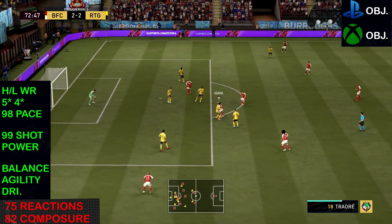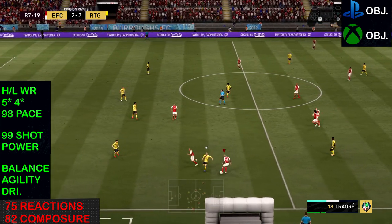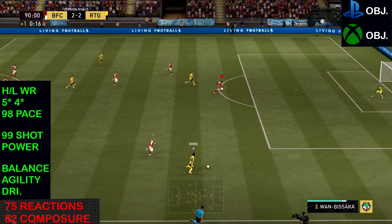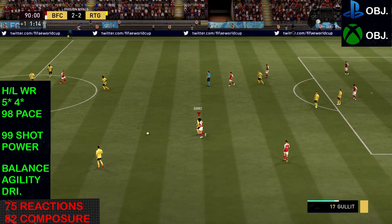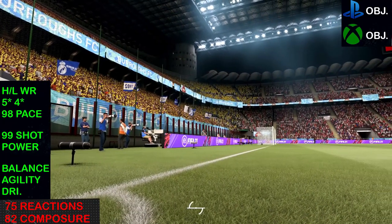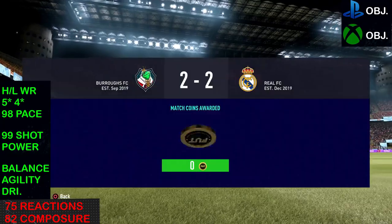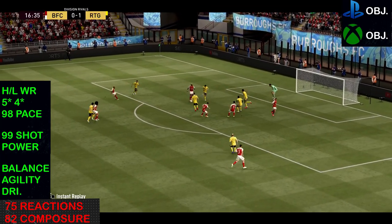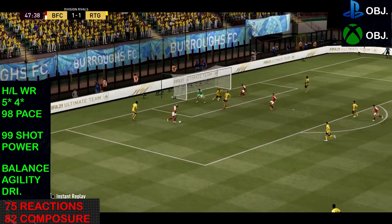Some nice dribbling in the box — we do get defeated by Varane there, but he is a player that can beat big defenders like Varane. Adama Traoré is your man for that. His high/low work rates are phenomenal, five-star and four-star is class. His 99 shot power is phenomenal. I was really disappointed in his 75 reactions — you can see that in the cons — and the 82 composure. Another look at the replays: a lovely ball roll, that ball control is absolutely phenomenal.